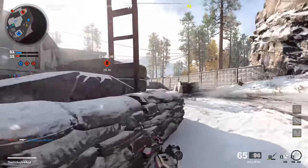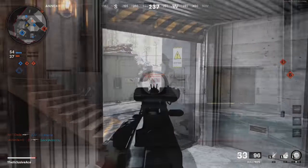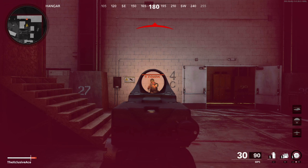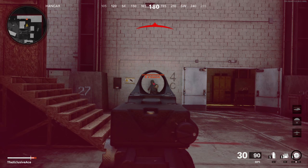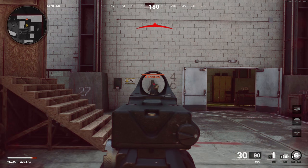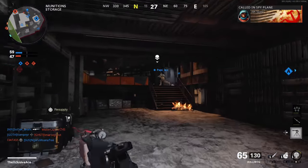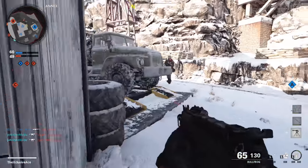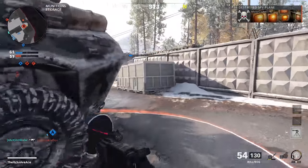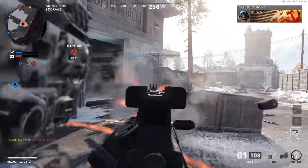Even though your point of aim doesn't move, there is still flinch — it's just purely visual. You'll see your screen get red, your view will rotate very slightly, and your camera will have a small shake. Your point of aim stays exactly the same but it can be visually disorienting. It doesn't seem to matter much which gun is in your hand or which gun you're being shot by, and there's some randomness built in, but for the most part it's pretty consistent.